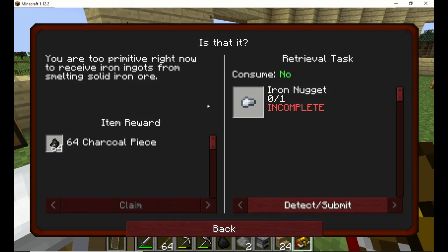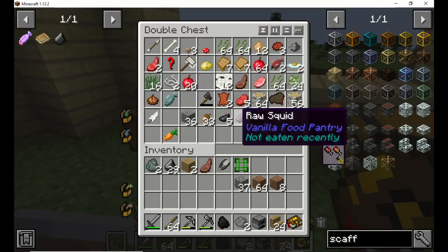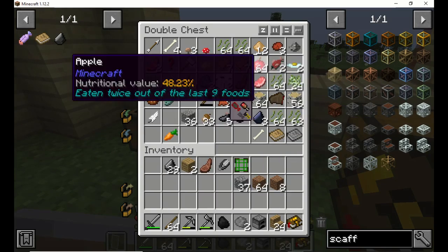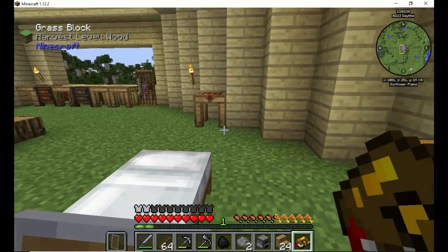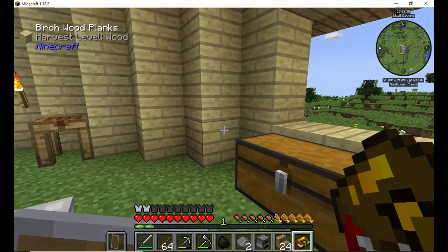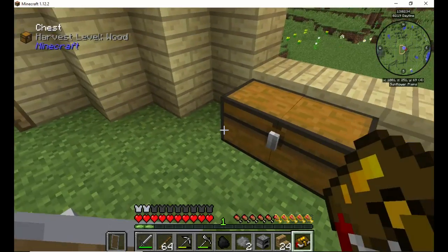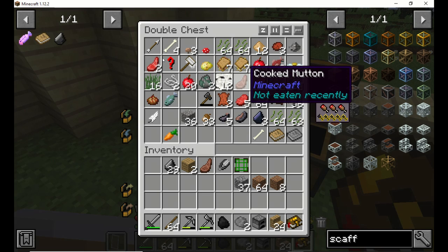The iron nugget — we haven't found any iron yet. We did find copper — we'll throw that in there. I'll make some more chests here in a little bit so I can have a chest just for ores and different things.